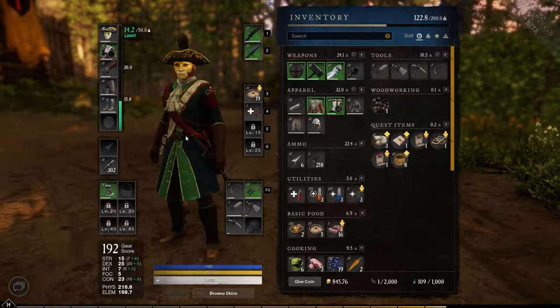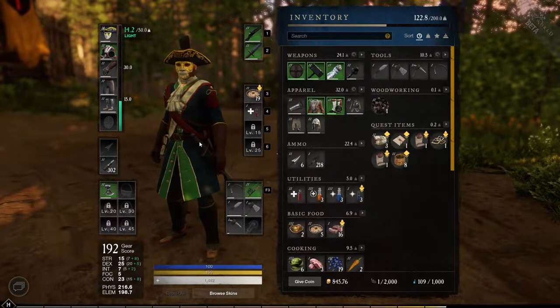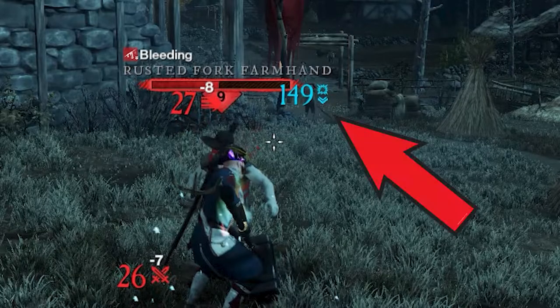If the arrows are below the icon, that means they're resistant to that damage type, and you will see blue numbers attached to that. So if the numbers are popping up as blue, you're basically not doing as much damage as you want to be doing, and you may want to consider switching weapon types.